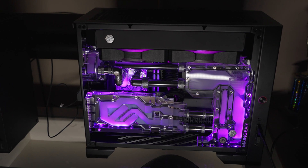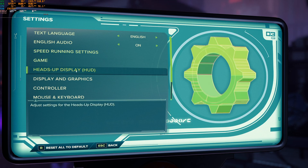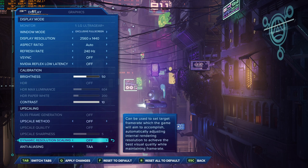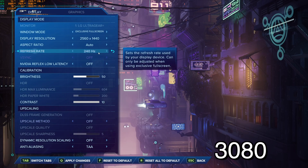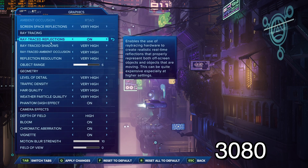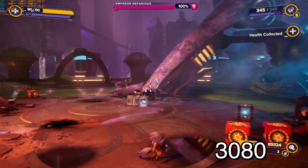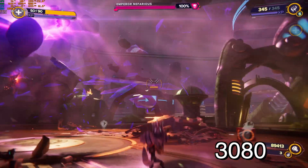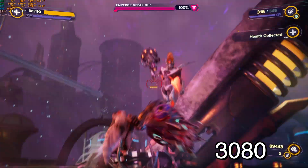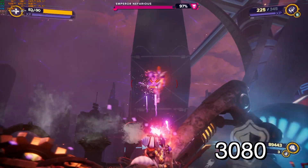With the 3080 and Ratchet and Clank, we're going to put it on Very High, 1440p, and turn off any upscaling like DLSS. We're going to turn on ray tracing and put that on Very High as well — basically all graphics maxed out. With the 3080 10 gigabyte, you do run into some issues. The frame rate isn't very consistent and you're generally going to be right in the 30s to 40s in terms of frames per second. It's not a terrible experience, but the 3080 is starting to show its age a little bit, especially with a game like this.